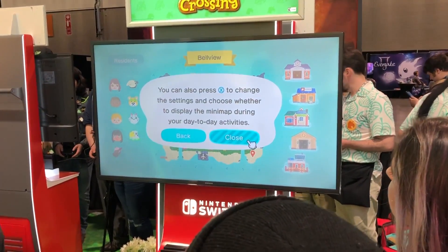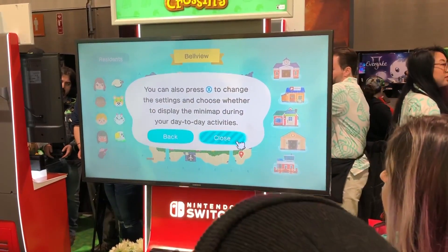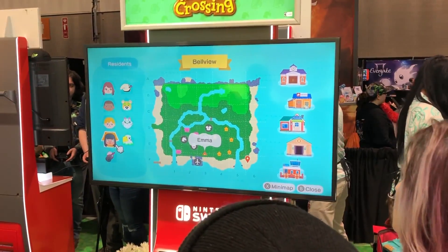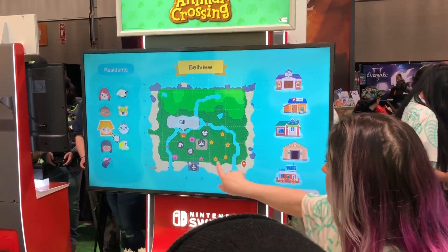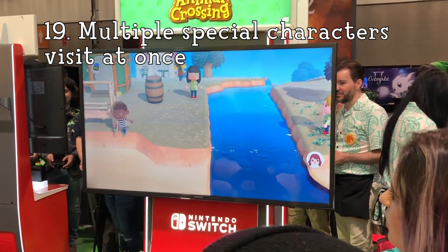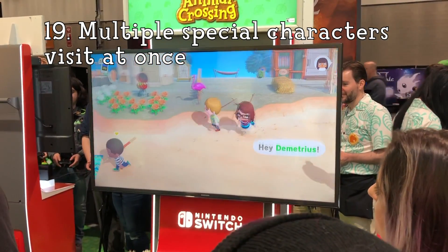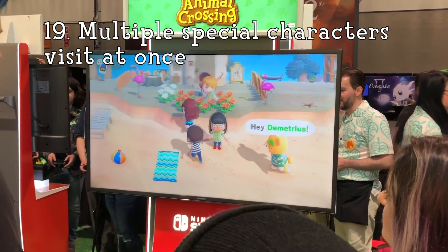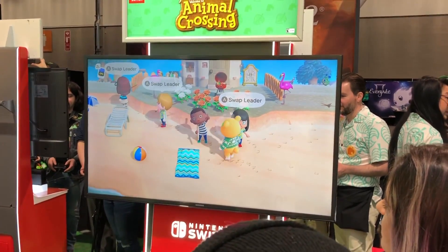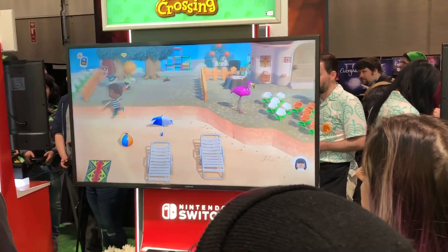Number 18: When looking at the map, you can change the settings and turn the mini map off. If you don't like it popping up whenever you stop moving, you can just turn it off and it won't bother you. Number 19: Multiple special characters can visit at once. I'm not sure of the circumstances of Harvey's visit, but it looks like both Kix and Harvey are spending some time in the demoed island. It makes me wonder how many special characters can visit at once.